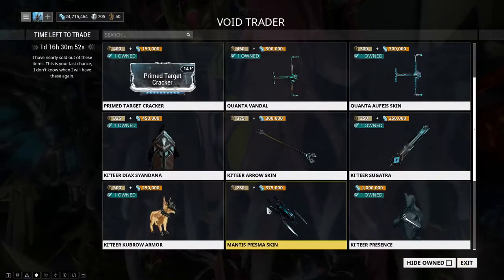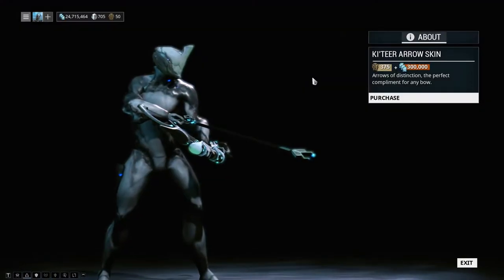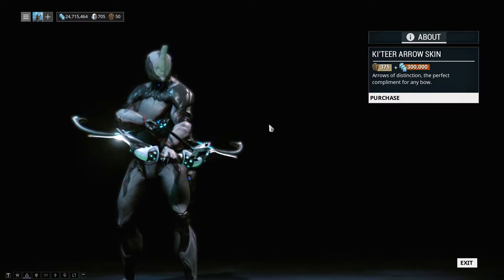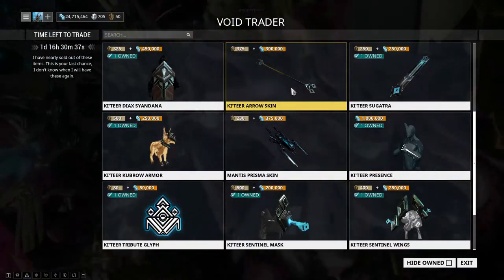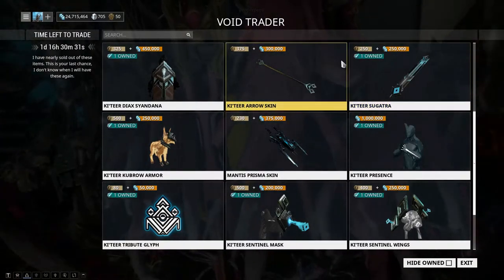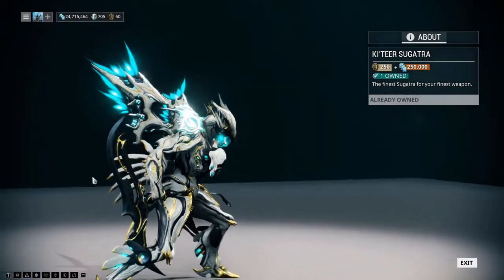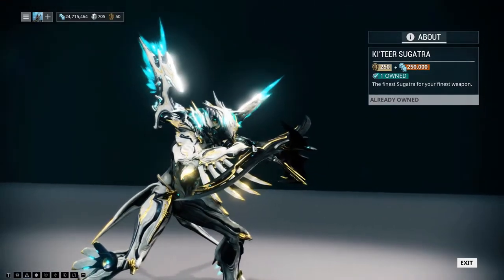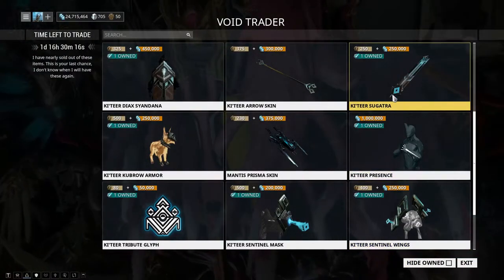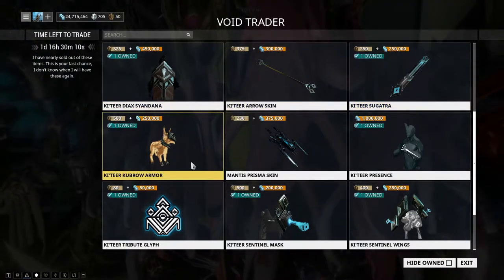I'd definitely save cosmetics for last — I'd rather you get the broader picks first, but if you have extra ducats it's good. The Katara Arrow Skin looks cool; for any bow users out there it's a nice addition if you're into fashion. We also have the Katara Sugatra, basically a dangly for your melees with the same angular Katara aesthetic and that diamond prisma insignia.